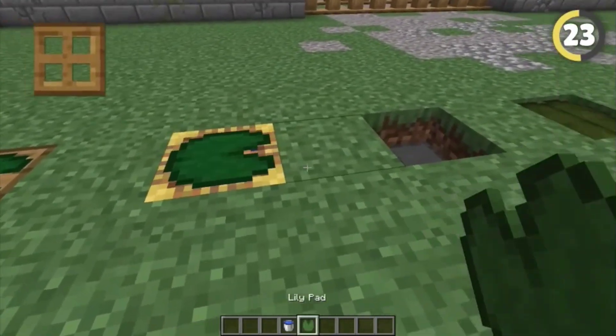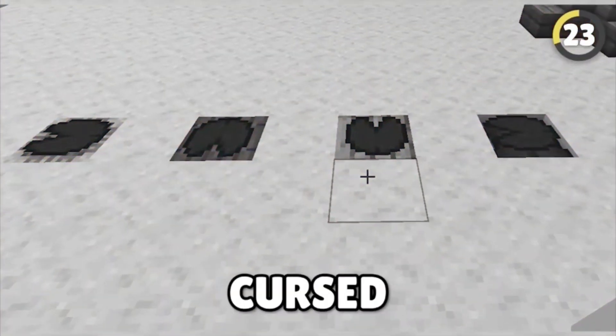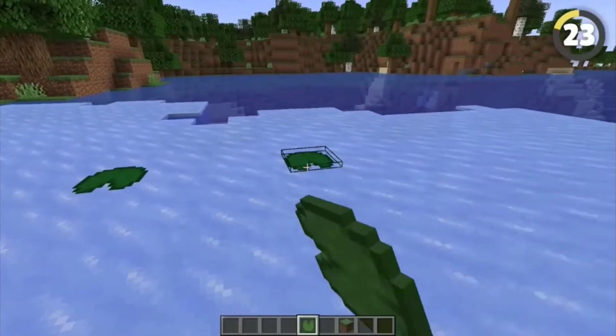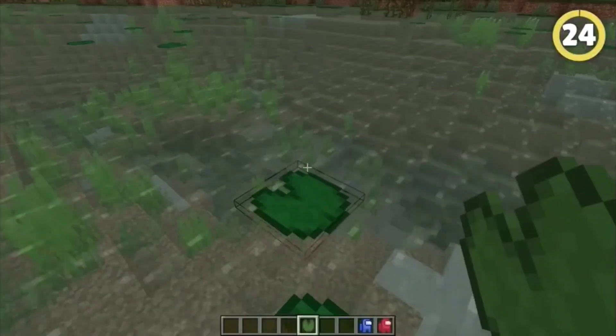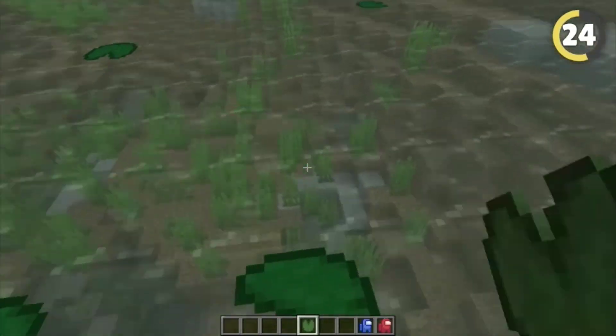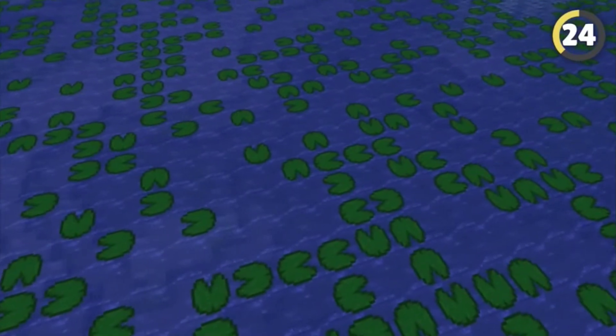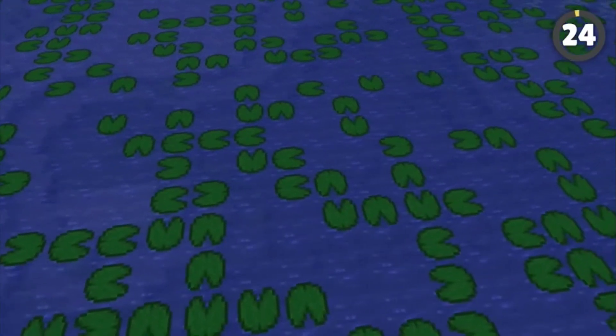Lily pads can go on trap doors, scaffolding, slabs, drip stone, leading to some really cursed effects. They can also be placed on ice. And speaking of lily pads, the direction they face depends on the location of the block and not the way you look when placing them down — it changes block to block and seed to seed, meaning you can never predict which way a lily pad will face.